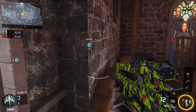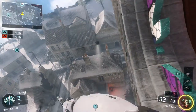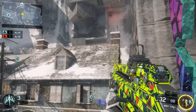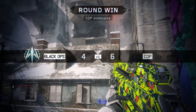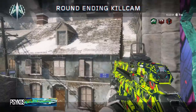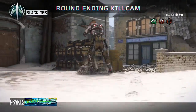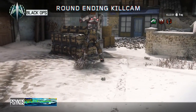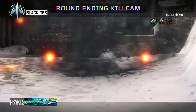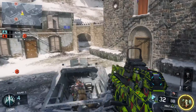Next up we have another nade spot. If someone is planting the bomb on A, you can just throw a nade — it doesn't matter too much where you aim. Since there's a wall next to the bomb and the map is like a whole inception map, you can throw it towards the wall where the map goes upside down, or just throw it like that. It bounces right on the bomb, so just aim towards the bomb and it will land near it.